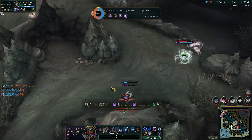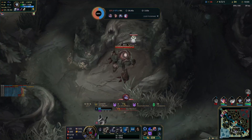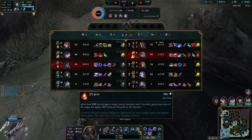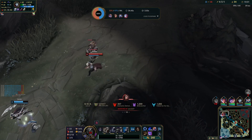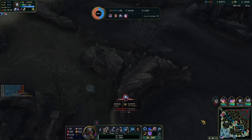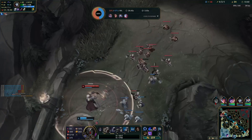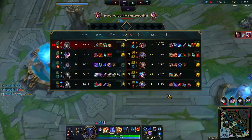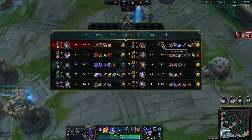Oh, the Jinx ult — I literally went back in and she just got a double kill with her ulti. Wait, that was perfect for her. I was about to go back in and kill Swain too. That's unfortunate — if it weren't for that Jinx ulti we would have killed Swain and Yuumi. Yikes. Darius is looking pretty strong.